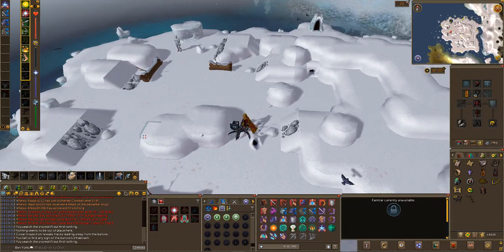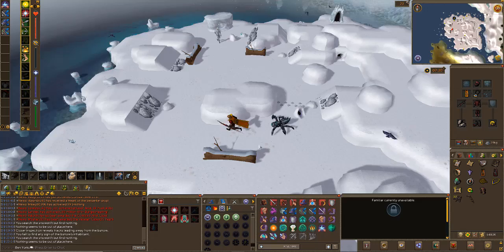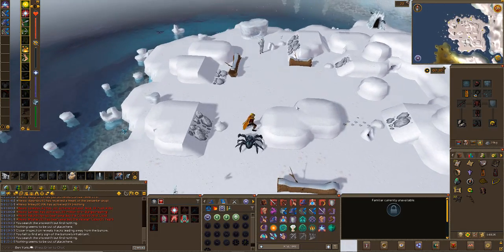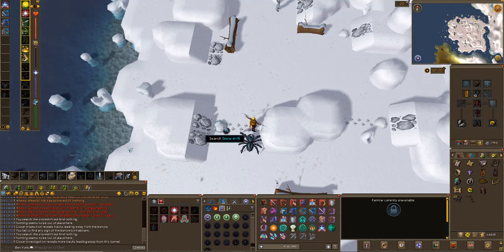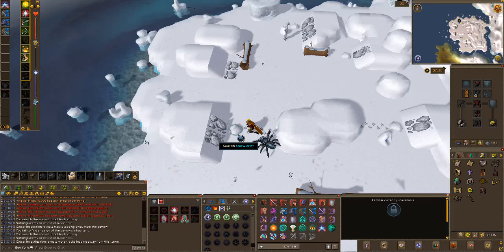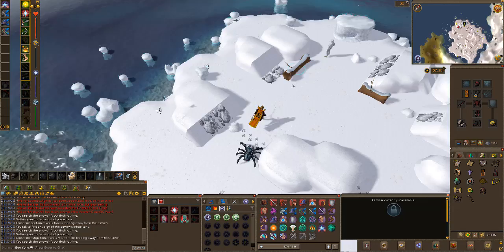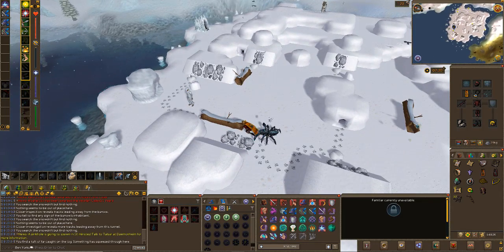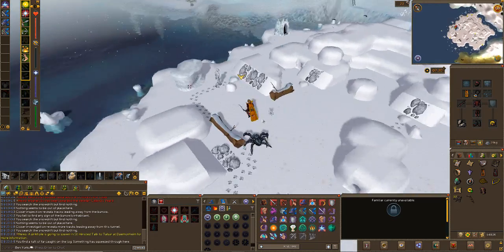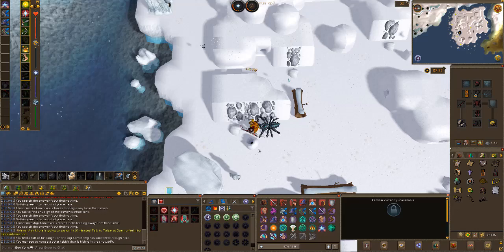You're not inspecting the place where it just went in - you're inspecting the place it comes out of. Then you've got to predict where it comes out. We can search the snowdrift - because if you attack it straight out it doesn't work. It's not in the snowdrift so it could be in the hollow log. There we go, that was good. I'm going to attack it straight out. And we need just one more.